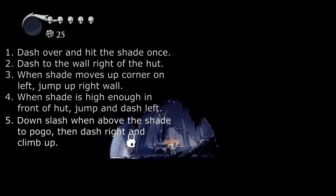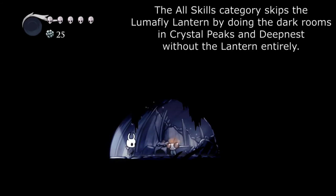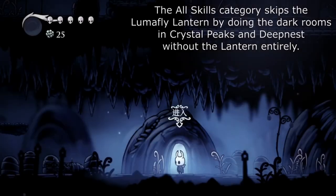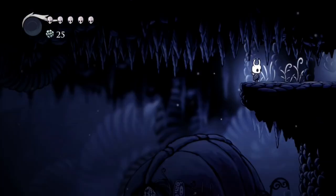Also, if the enemies are too far away or anything, you can pop in here to where Sly is, and depending on what category you're doing, you would do this anyways. In any percent, you have to talk to Sly here to unlock the ability to buy the Lumafly Lantern, but in all skills you wouldn't do this. So the only time you would come in here in all skills would be to reset the enemies over here. So let's do that again.